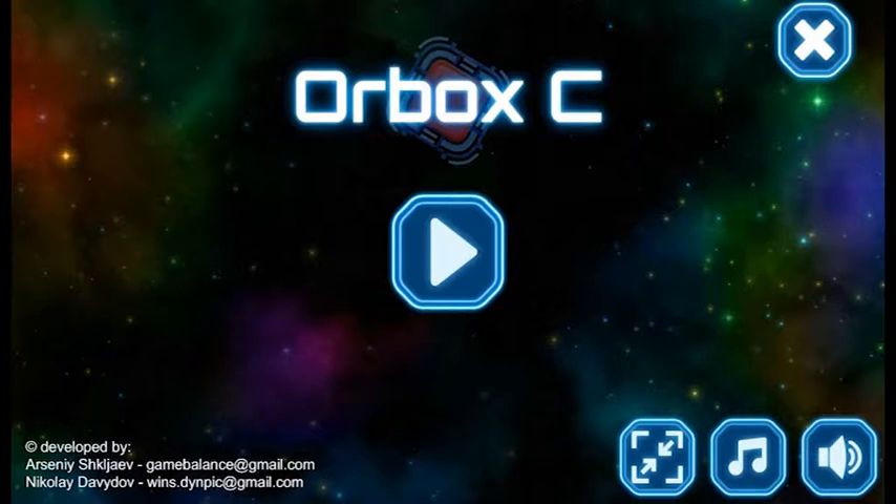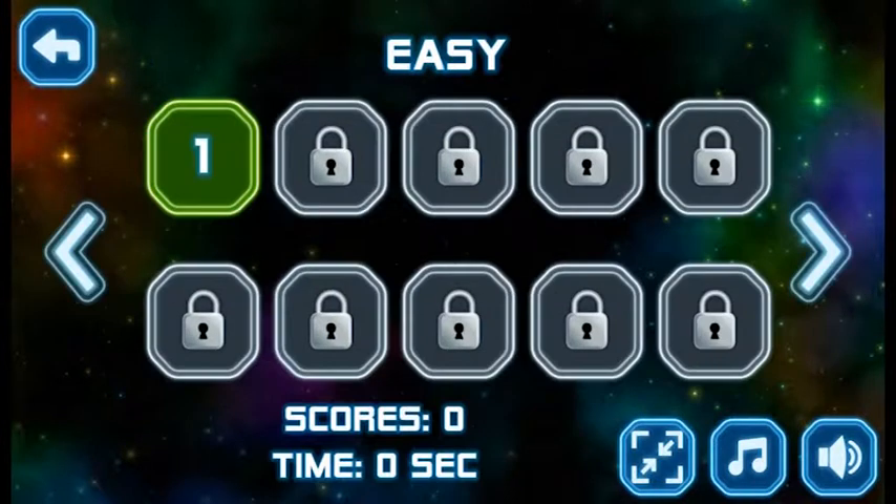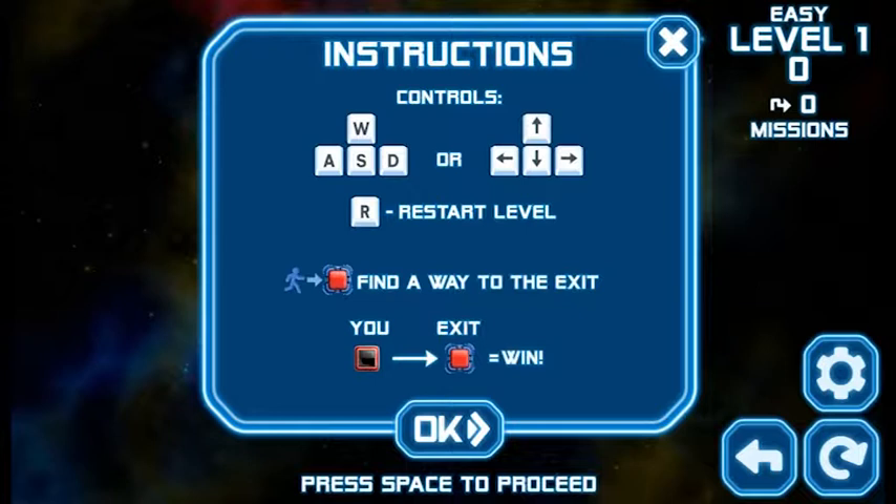What's up guys, we're going to do another Indie Insight. Our first game is an indie game called Our Box C. A developer contacted me asking if I could cover this game and I agreed because it looked kind of good. We're going to have a quick go and see what it's like. It's a puzzle game — find the exit, press R to restart the level, and if you find the exit, you've won.